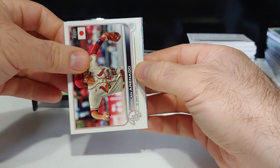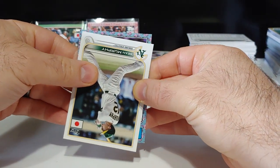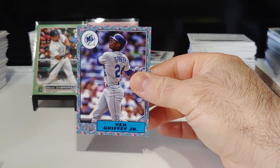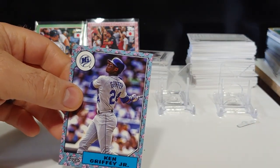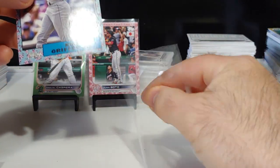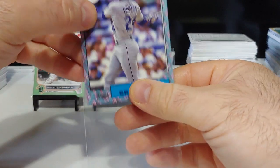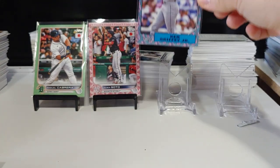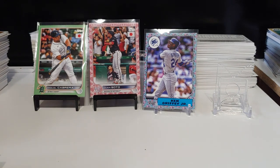Let's set that one aside. Arenado, Sean Murphy. It's not a rookie — we got Griffey though! We got the Kid. This might be just a big veteran box right here, we're getting some huge names. Ken Griffey — one of the GOATs. That's a nice one right there on the cherry tree. Beautiful Griffey — throw him up there, those are just sick cards.